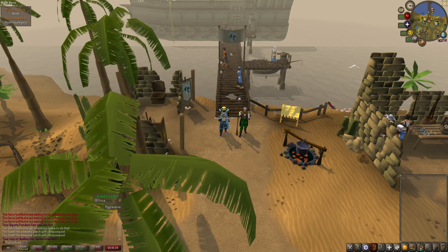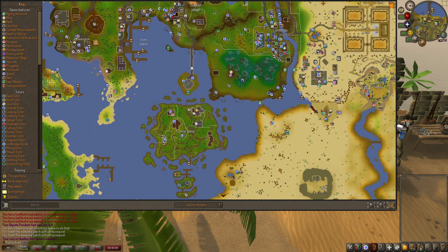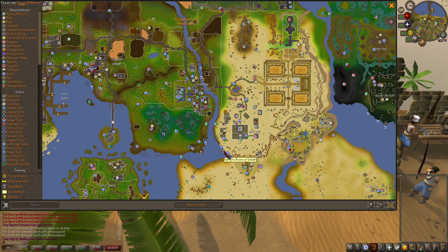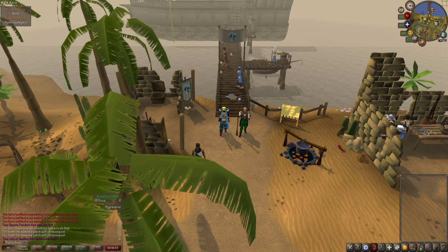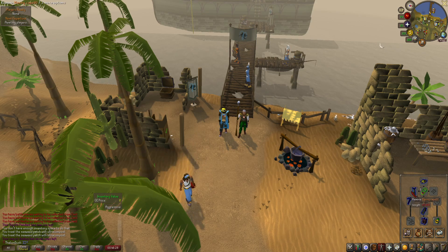For buckets of sand, to get here fast you take a ring of dueling, go to the teleport destination, run along and go to the fairy rings — 'fairy to ruins' — which instantly transports you to the ruin areas near the desert. The gear you'll need is the best pickaxe you can get. I like to take the Varrock armor because you'll get an extra ore every once in a while, same with the mining cape.